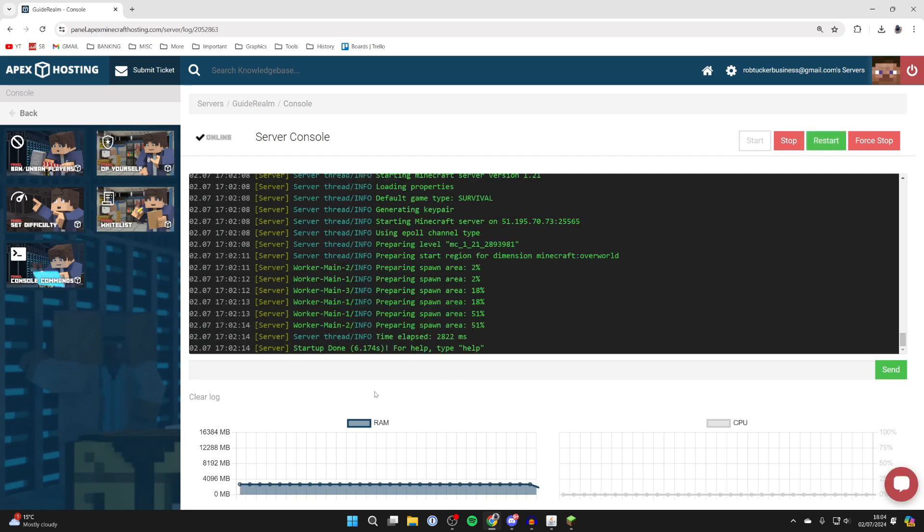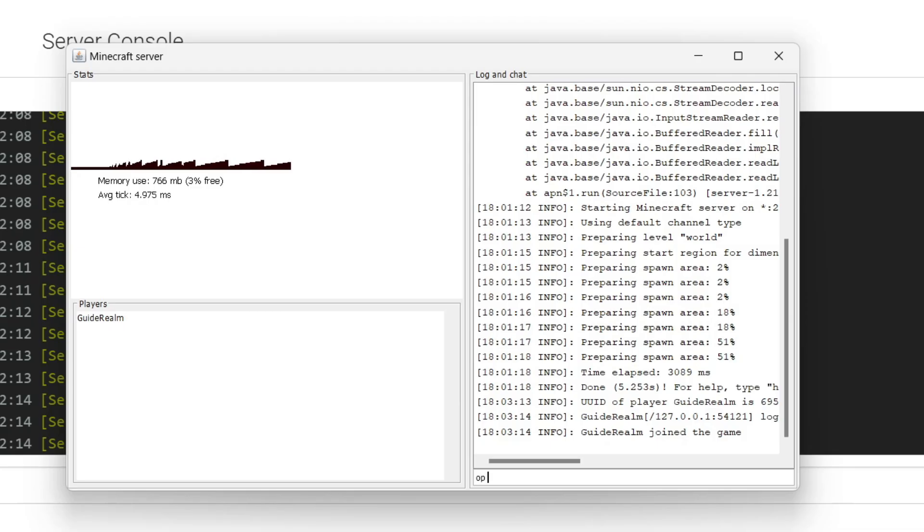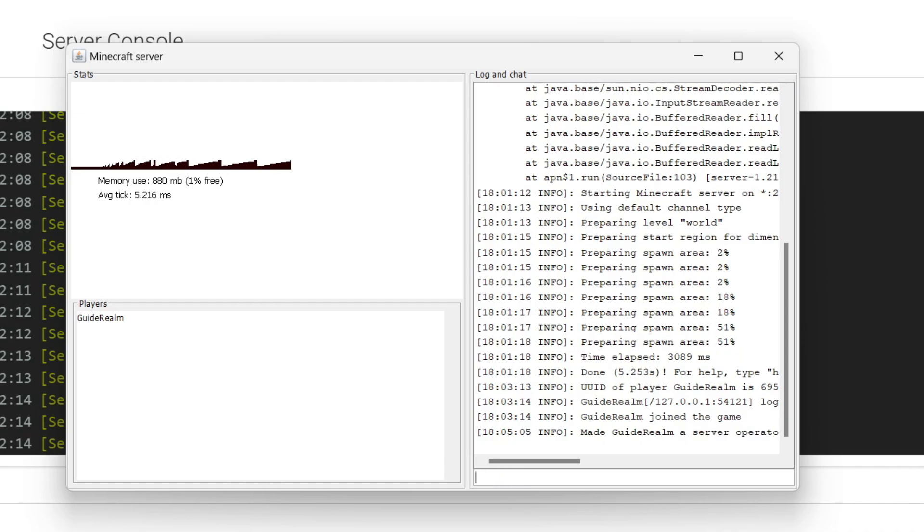Then all you need to do is type in the console, whether that be on the host or in your server panel. You need to type in OP and then your Minecraft name. Mine is Guide Realm, so I can just go and type it in like so, then press enter.